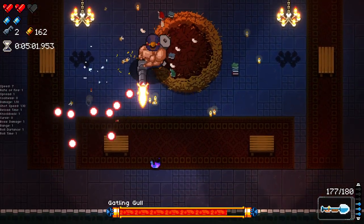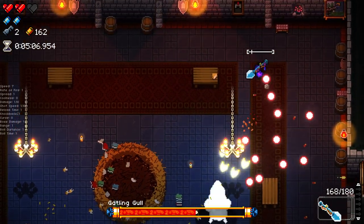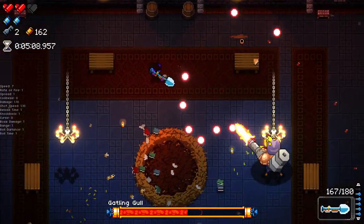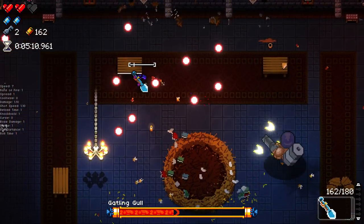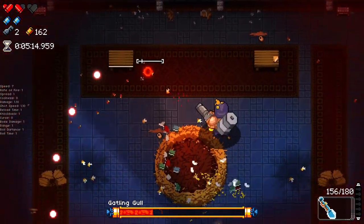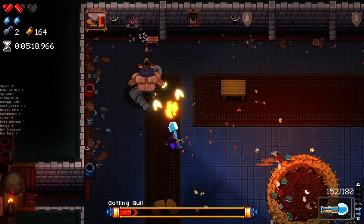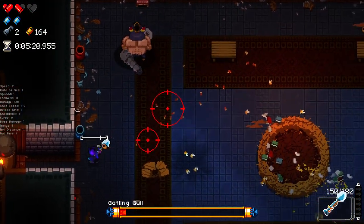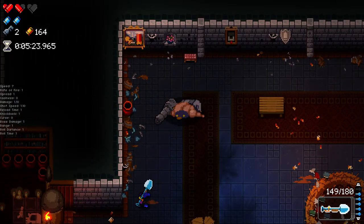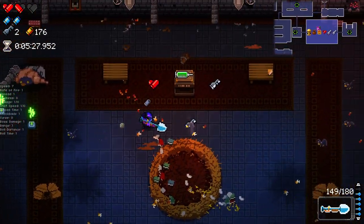I can't believe I just lost that flawless there. That was such a terrible loss. That was just dumb. I'm not sure what happened — if it was me rolling over the table or just being too close to him. Oh, I just realized I'm not actually hitting him — I was too far away. Yeah, I just wasted a bunch of ammo.